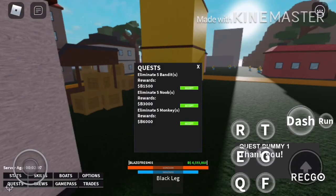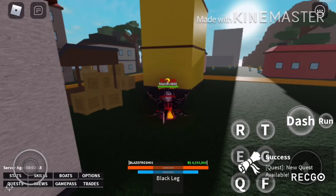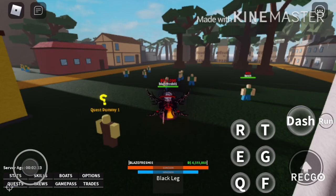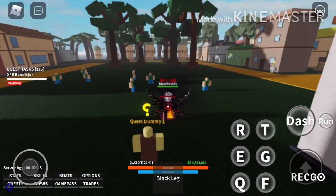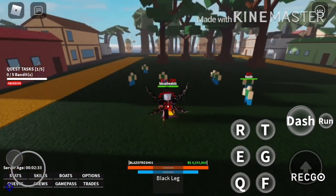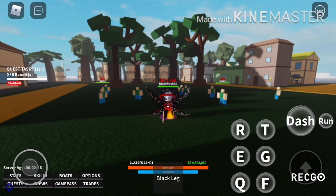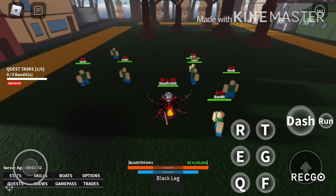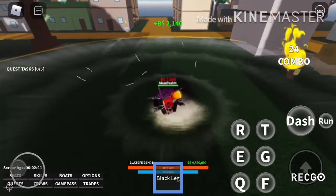That's basically all you do to grind money at the start: get the quest and kill the NPCs. The first quest is five Bandits — you get 1,500 belly. You kill them, come back, and keep repeating. Do this quest until you can one-shot all these NPCs, so your melee stats become better. You can only equip one quest at first unless you have quest scrolls, which I'll explain later.